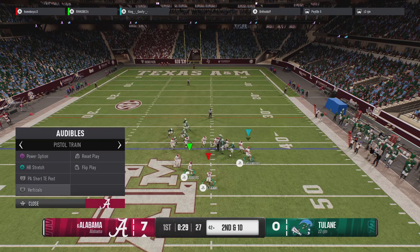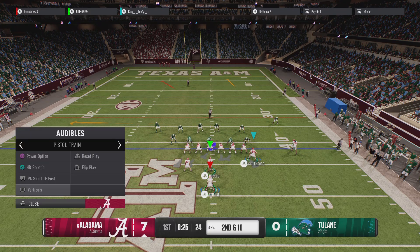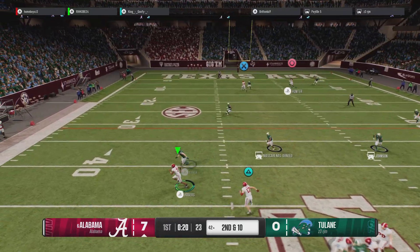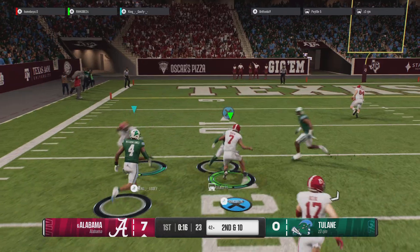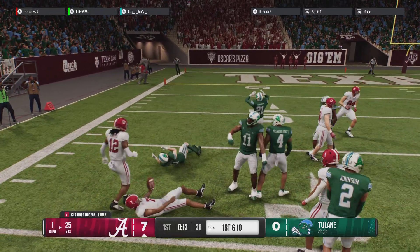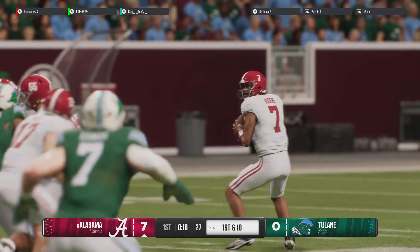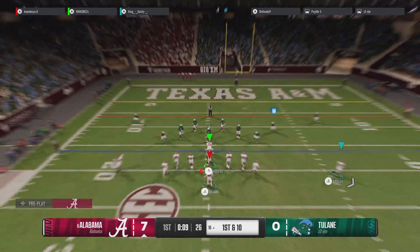They'll throw it on 1st down. The pass is incomplete, but it might not matter. Flag is down, and it looked as if the defense was roughing up that receiver. The offense comes back out with a new set of downs after the penalty. Wants to throw on 1st down. He makes the catch close to the sticks, but he'll be a little short of the 1st down.